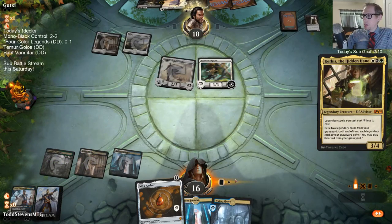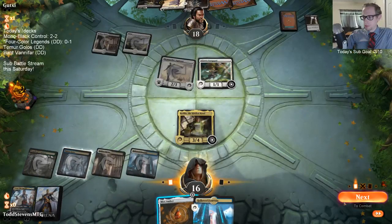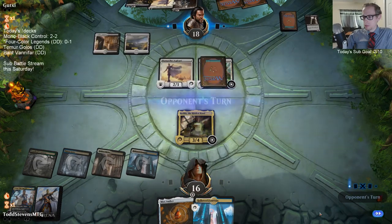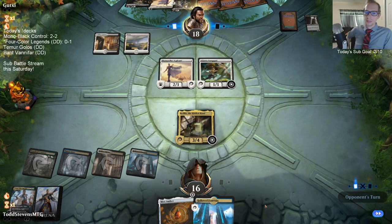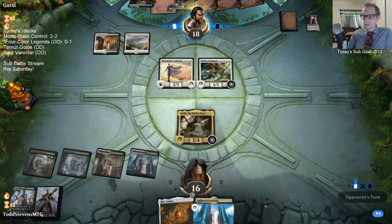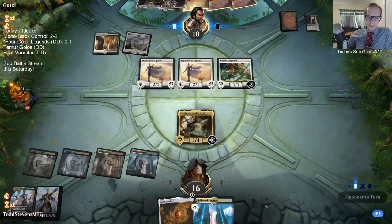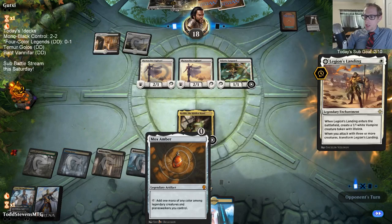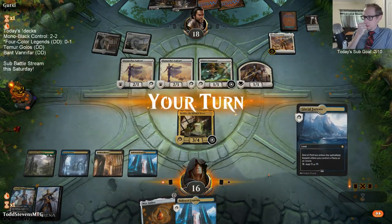Do I net mana playing Mox Amber if it costs one less? It costs like negative one - I gain a colorless mana by playing it. You have to have a legendary creature or planeswalker with colors in play to tap Mox Amber, and we do, but there's just nothing to do with it.